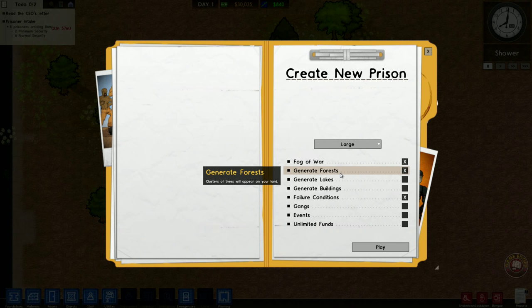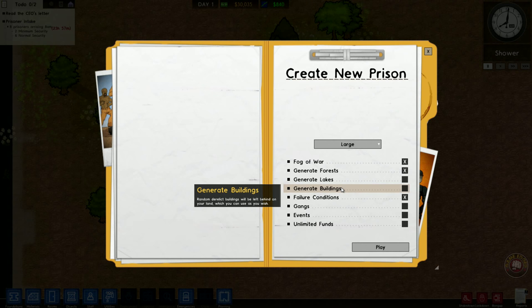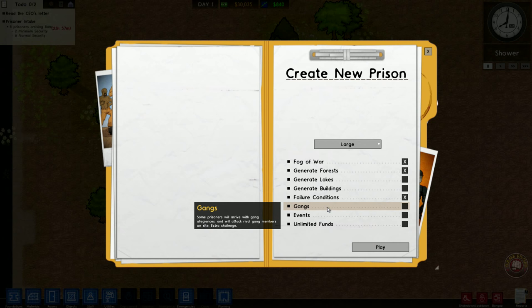Generated forests — you need that. Lumber is kind of cool to have. It's a bit of a pain to knock down, but it's handy to have for later on, and you can actually generate cash from it. Generate lakes — you can have lakes around there, but right now we're not going to generate any. Generate buildings: you can randomly put buildings around, but I prefer to start fresh and build my own. Failure conditions and extra challenges — you'll be sacked and the game is over if things get too bad: riots, bankruptcy, too many debts, or escapes.